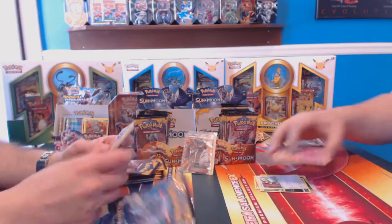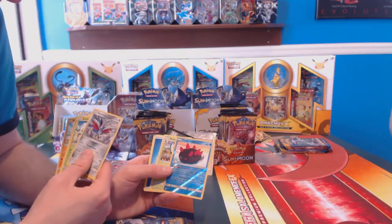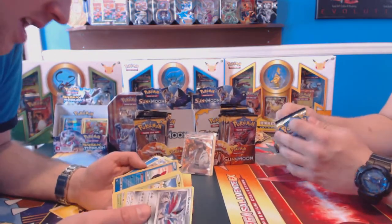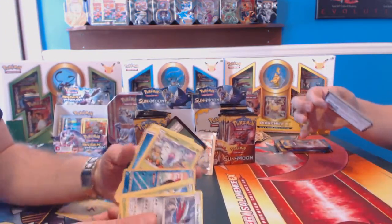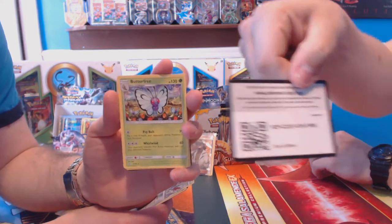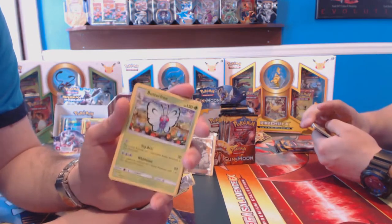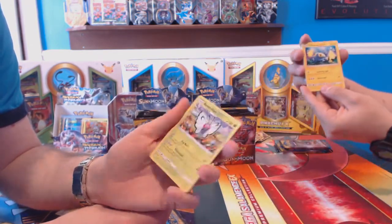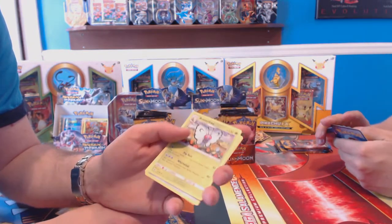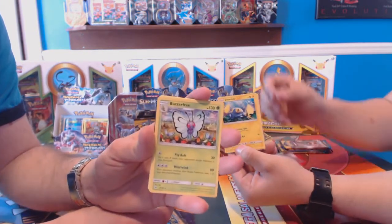My question is, is the Mewtwo deck going to be able to fight against the GX deck? It should be. The challenge is your Mewtwo deck hits really hard and really fast. You got the damage change, which is awful nice. And look guys — Butterfree actually got its own rare, finally. Way back in the day, this was always such a good Pokemon in Red and Blue and Yellow for Game Boy. You get the Caterpie, the Metapod, and the Butterfree. I'd probably rock this thing for at least the first couple gyms.